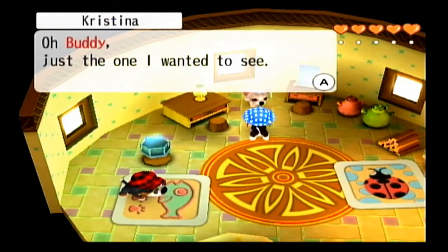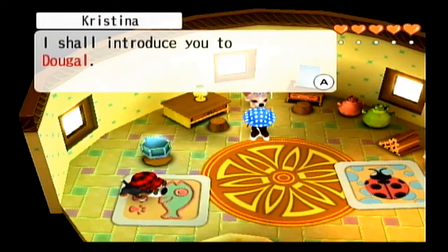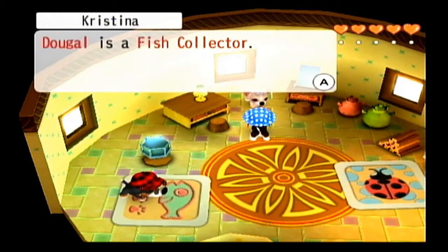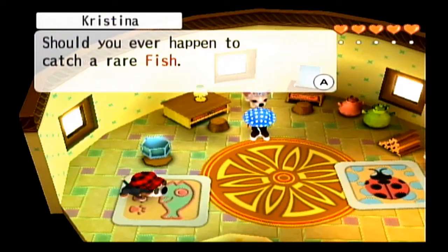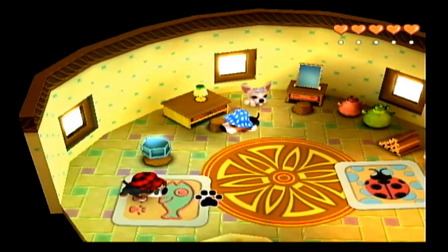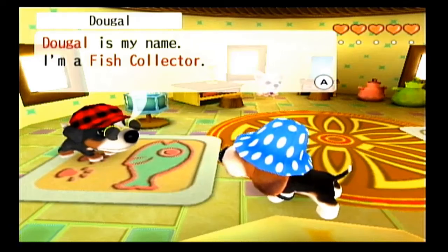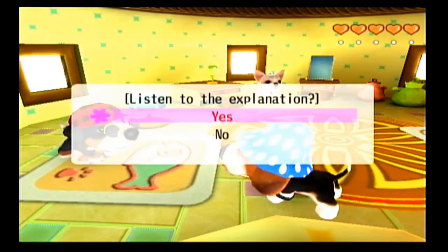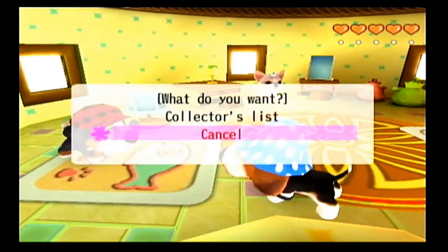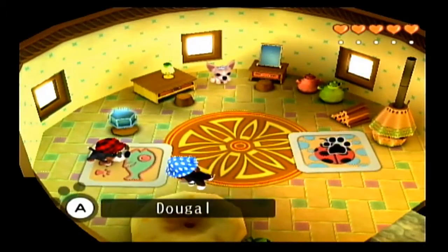The princess introduces us to Dougal, the fish collector, who will handle her collection. Should we ever catch a rare fish we should talk to Dougal, and she'll be at the spot with the fish on the map. Off screen we eventually give her all our fish — but the only fish we don't want to give is a black bass, which we need to keep for a later sub quest.